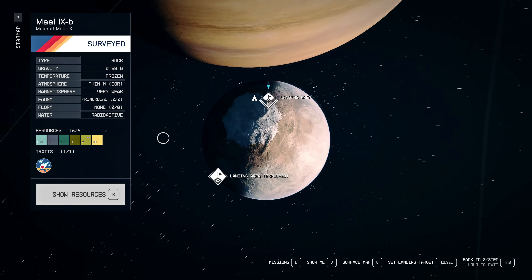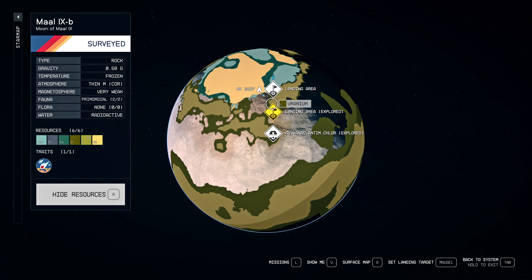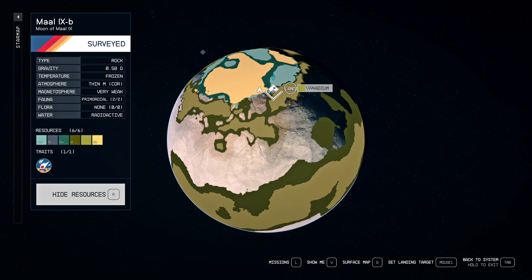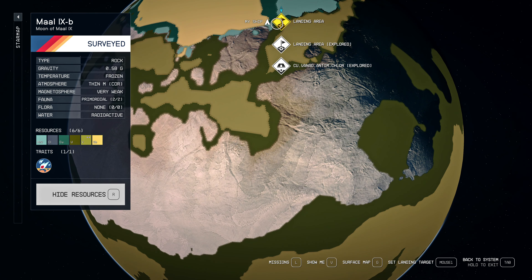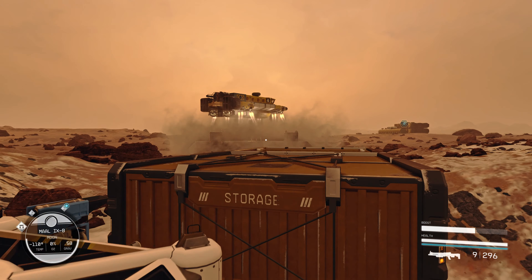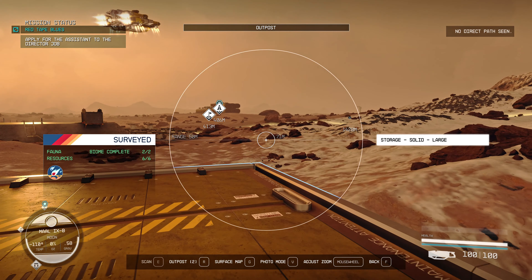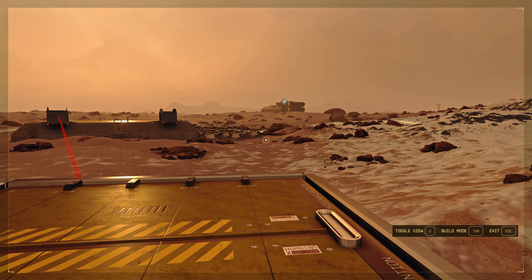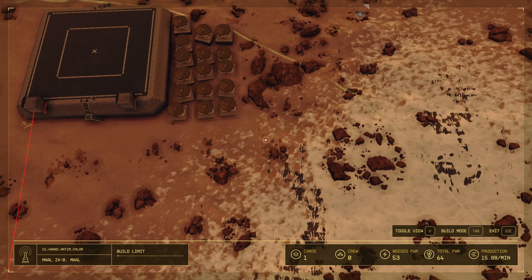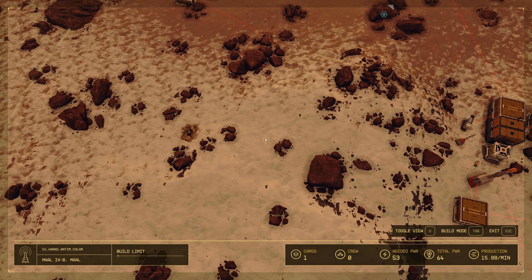This is what the planet looks like. Looking at the resources on the map, we have a big spot of antimony and vanadium here. I landed and found a place where the frozen plains are very close to the sandy desert — you can see the sandy desert here and frozen plains and mountains here.